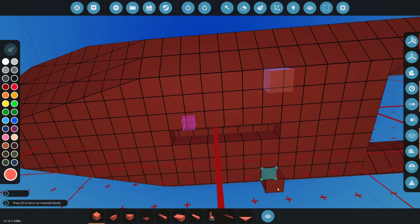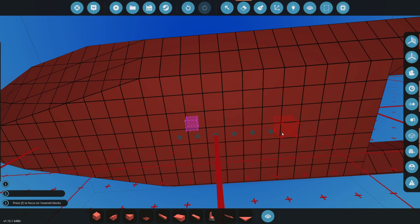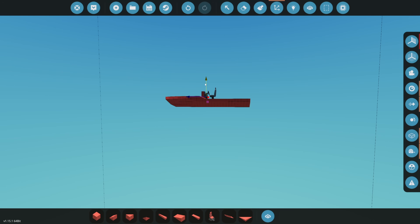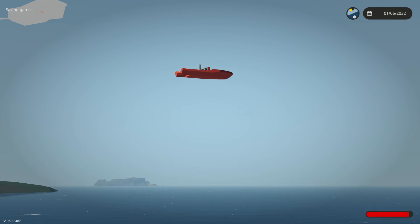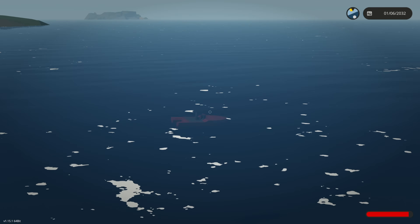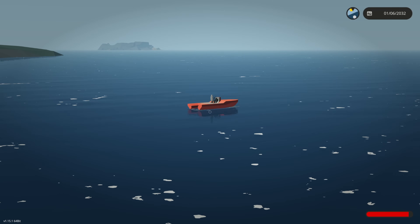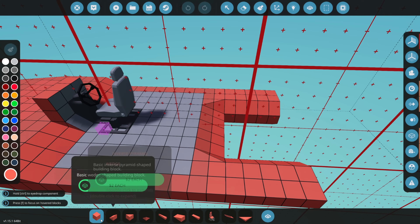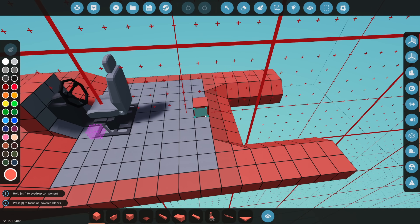Let's go ahead and add about five or six weight blocks — maybe seven or eight actually. We'll lower it down so it doesn't have to fall out of the sky this time and see what happens. It landed under the water, coming back up to the surface, and hopefully it levels out. Yeah, that's not terrible. It currently weighs more towards the front because there are more blocks there.